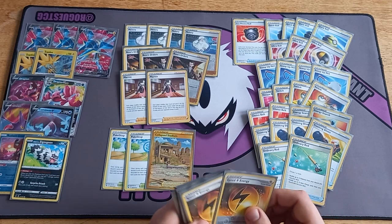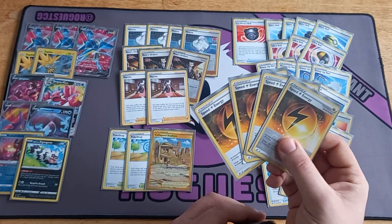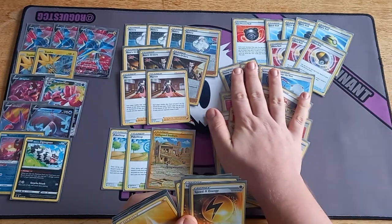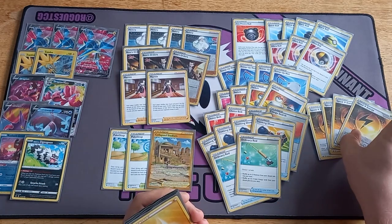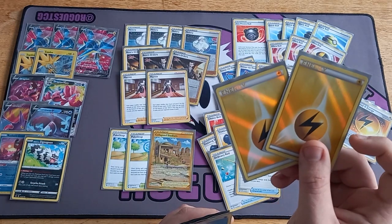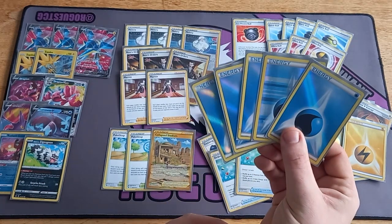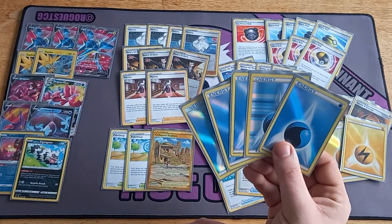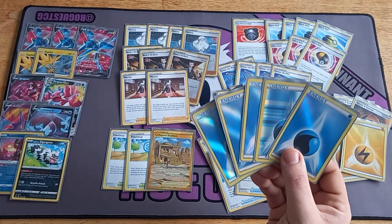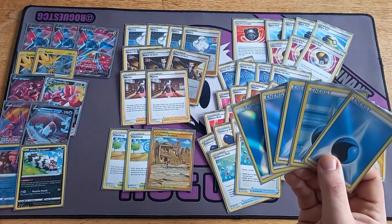Moving on to energy: four Speed Energy — straightforward, hitting that turn one draw is amazing. I've seen decks run three but I think four is right. Two basic Electric Energy — for consistency you need normal Lightning Energy because there's no way to search out Speed Energy, so this allows you to search for it. Five Water Energy — I've seen lists play six or four; I play five. In slower games it does allow you to power up Greninja and attack with it for a double knockout if needed.